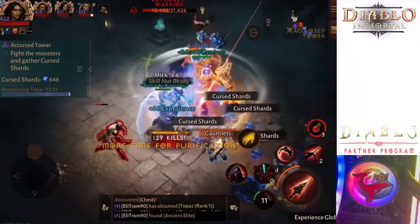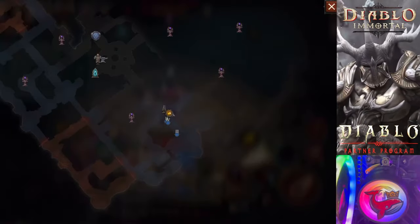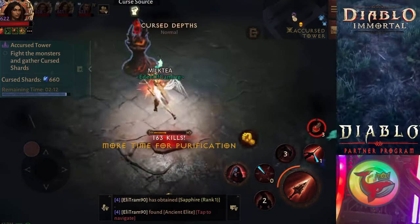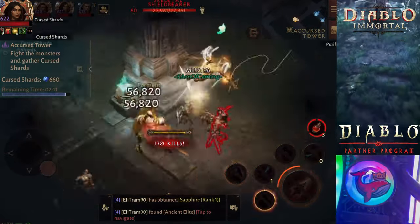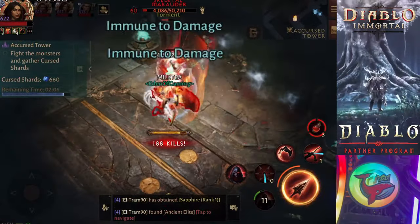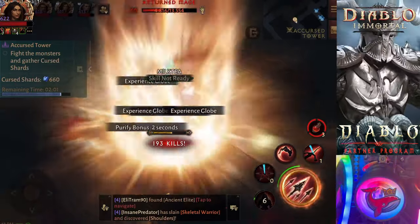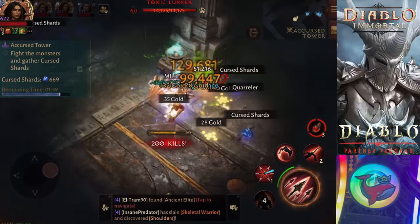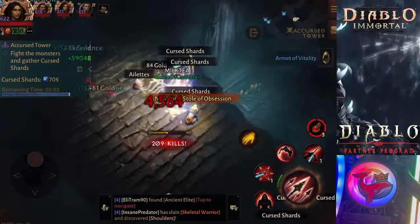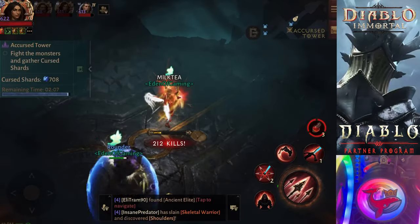Secret tip number five: you can kill everything, but you really want to focus on all the blues, all the yellows, all the oranges, and the bosses. There will be big red bosses — there are red skulls in the red zones. You will have one red zone in the very bottom and one red zone in the very west, on the left-hand side. Those red zones may spawn some bosses — you want to kill those bosses. You want to kill all the blues, yellows, and oranges because they drop the most purification orbs, giving you the most time.